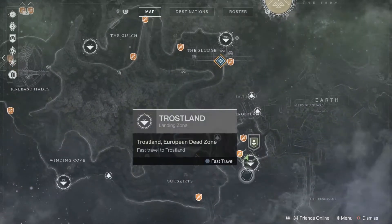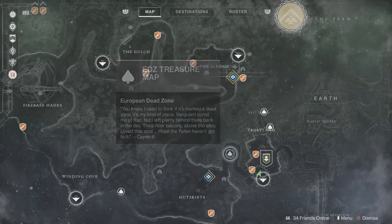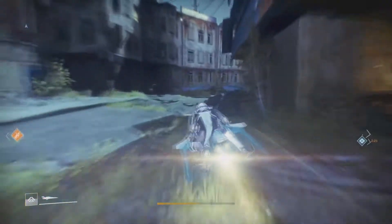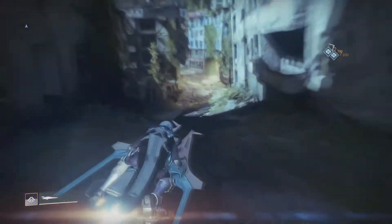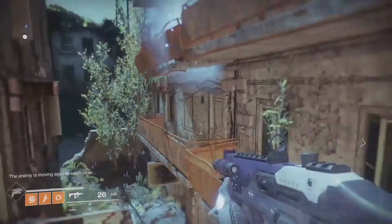You're in the EDZ this week. For the first one, start at Trostland and go left from the spawn point. Go into the alley and it will be on the second balcony up on the right.